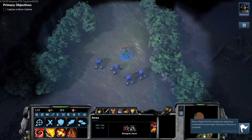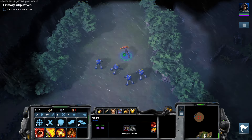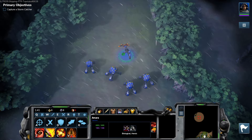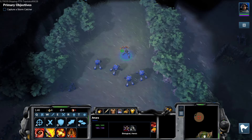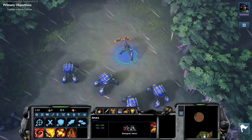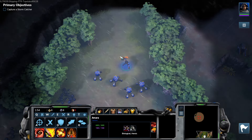It feels like there are parts of the story that have been cut out. Her extremeness is very sudden — I feel like there should have been two or three more missions to build up: one or two missions showing their regular operations and introducing Riker, and then another mission showing how she's gone off the deep end. But it's fine, I guess.